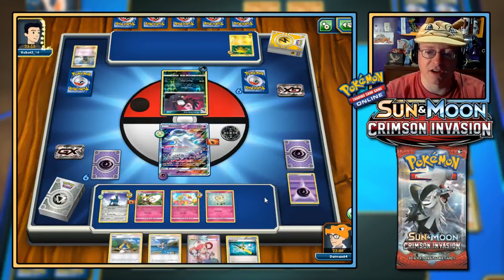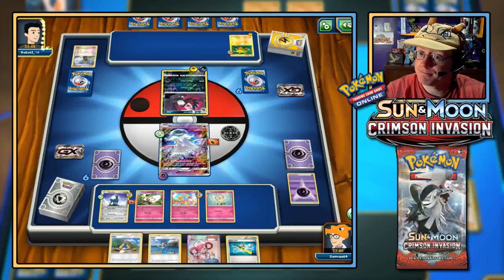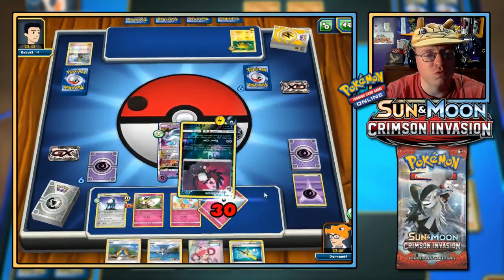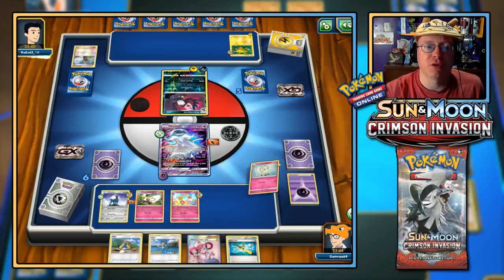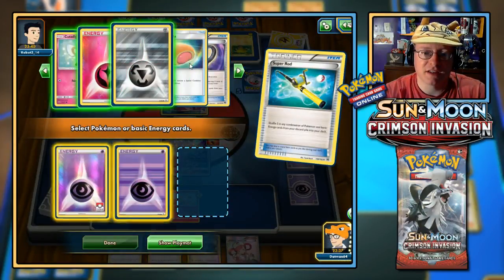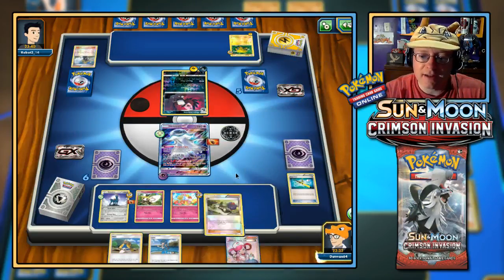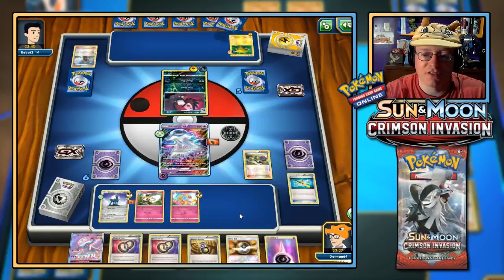Faint Attack on my Cutie Fly? Raven's Claw — 10 damage plus 10 more for each damage counter on all of my opponent's Pokemon — oh wait, it's all of their Pokemon. So they'll put damage on my bench and hit me harder with that attack. Let's go for Super Rod, shuffle back in the two Psychics and Cutie Fly, and now N — shuffle up to six, they go down. Five different new cards for us.